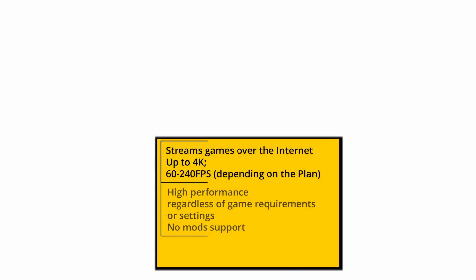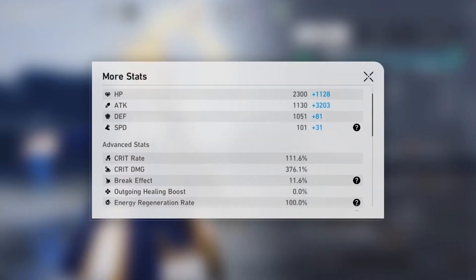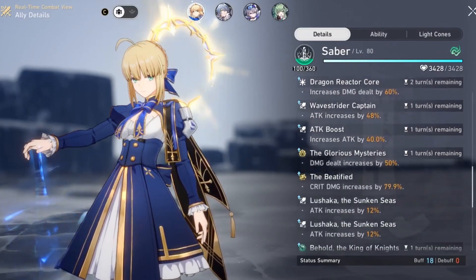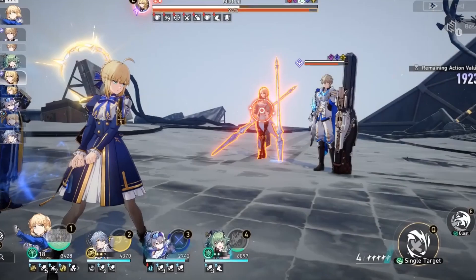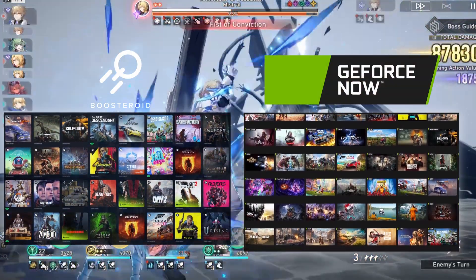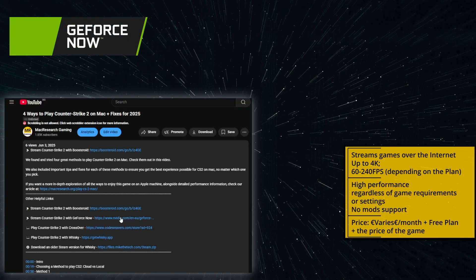Most of what we said about Boosteroid applies to GeForce Now too. GeForce Now is an easy, reliable way to play this game on your Mac. The bandwidth demands are a bit higher, but nothing your regular internet connection can't handle. In my tests, there was virtually no difference in streaming quality between Boosteroid and GFN, both at 1080p and 4K. Choosing between the two usually boils down to personal preference and what other games you want to play, since not all Boosteroid titles are on GFN and vice versa.